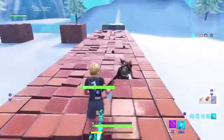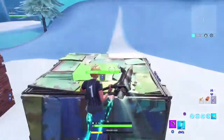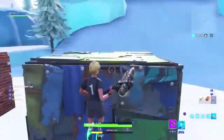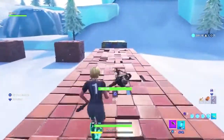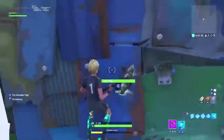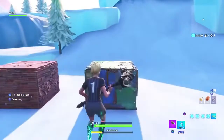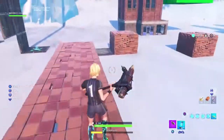Alright guys, let me explain how to reduce the chances of getting jump fatigue or jump glitch, whatever you call it, by a lot. So as you see right now, I'm getting jump fatigue because I'm running in a really straight line and I'm saving up all the energy, all the power, all the speed — and that's why you get the jump fatigue.